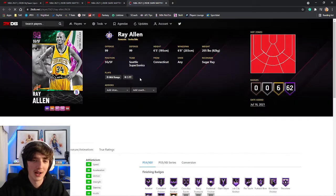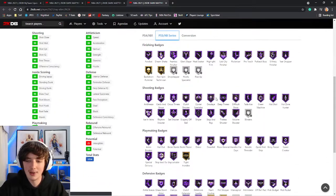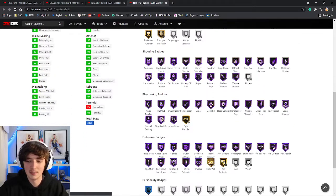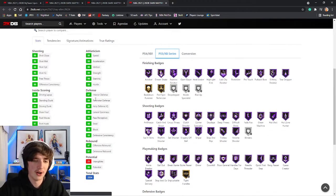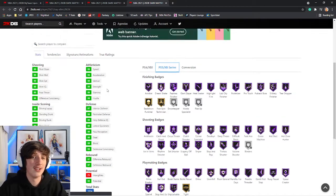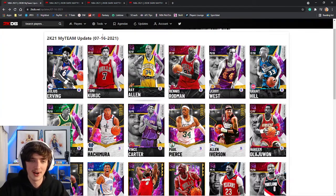Now we have Ray Allen as well, 6'5" Ray Allen. He is the unlimited reward. I will go for him obviously, but I'm not going to use him at all. He's got brick wall on gold if you want to use him for that, but nothing else really going for him. He is quite nice — 97 interior defense on a 6'5" card — but at the end of the day 6'5" is too short to be around at the moment.